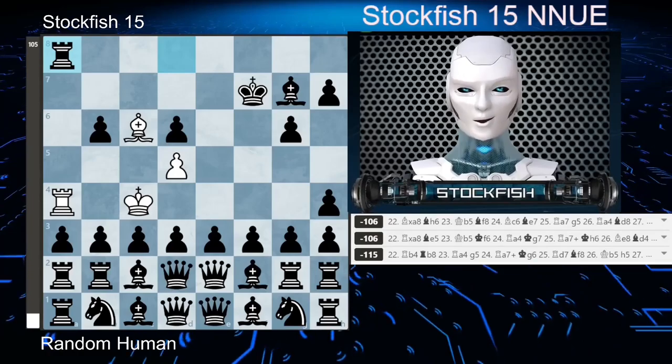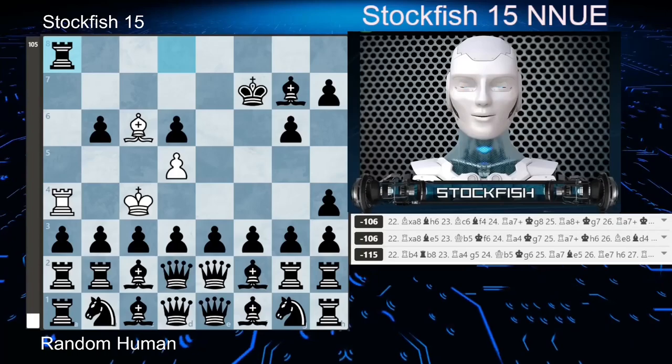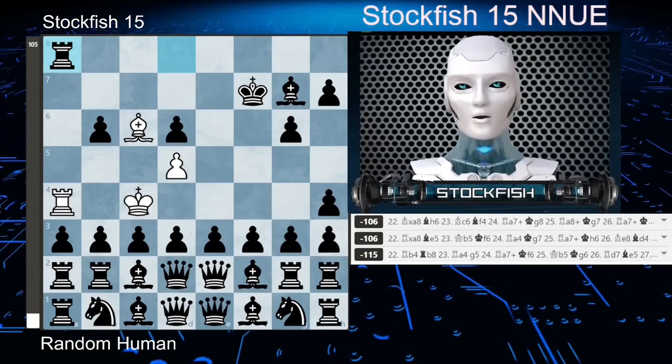Now I evaluate this position as minus 88. The human only has 1 pawn, 1 bishop, and 1 rook. Of course I'm winning, right?